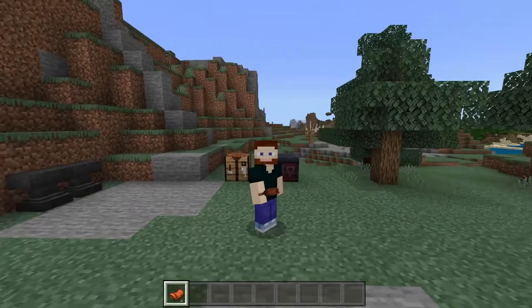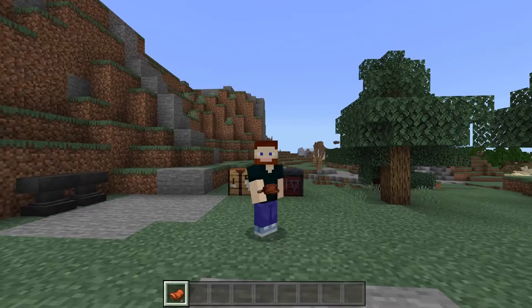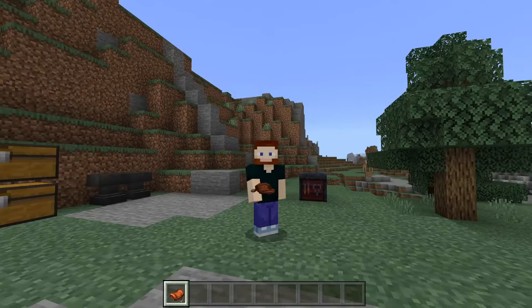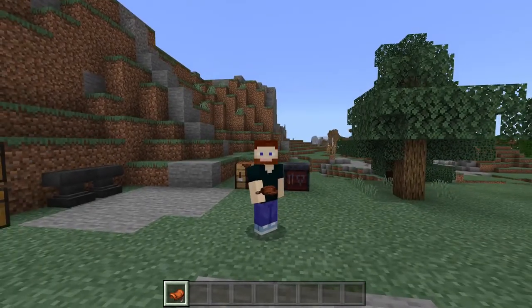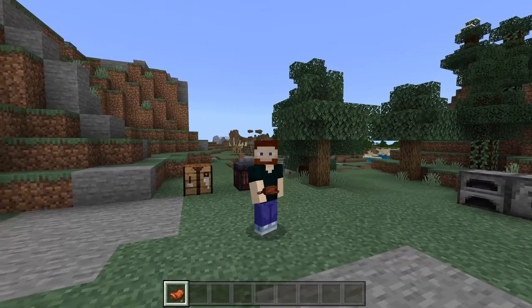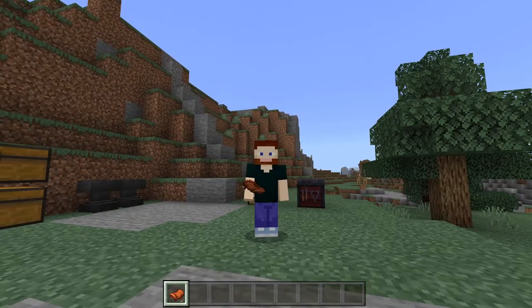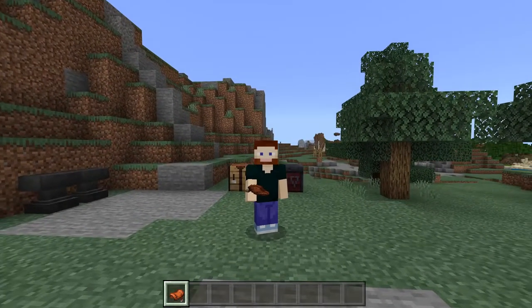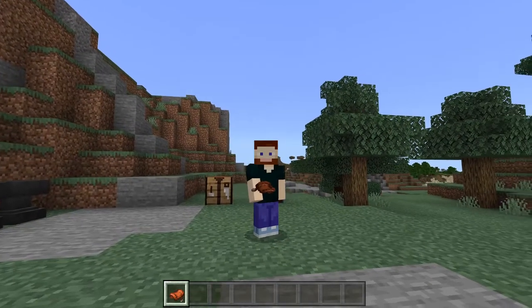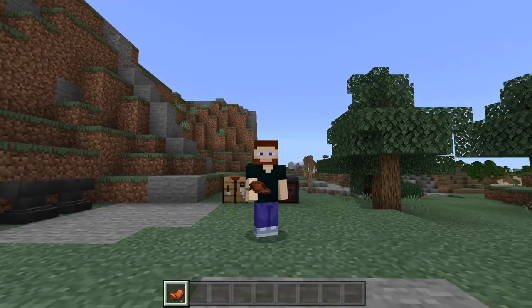And that is the saddle. It's not too much that they do other than allow you to ride some animals. They don't have any durability, so you don't have to worry about them breaking — it's not like armor or other tools. They will not break. Let me know what kind of animal you prefer to ride in Minecraft with a saddle in the comment section below. If you like the video, give it a thumbs up, and if you're interested in more easy Minecraft tutorials, please consider subscribing. See you next time — bye-bye.